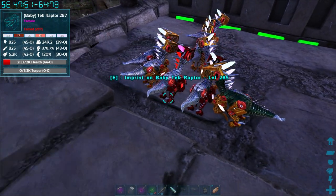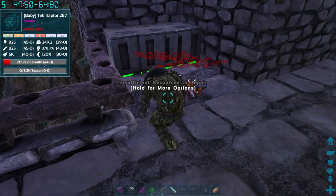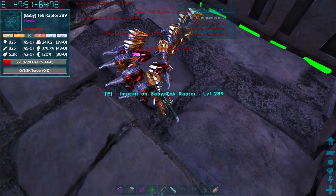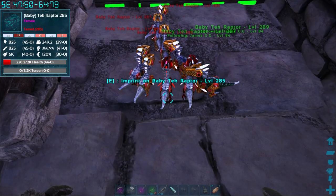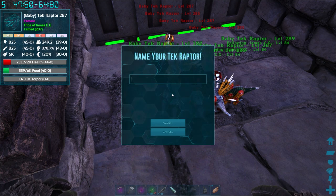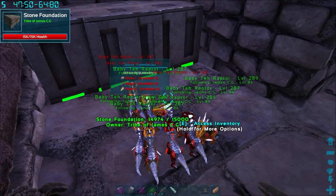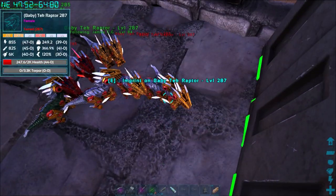We've got a 289 here — it's a food mutation, so no good. It's not always the case that there's a colour change, so I'm looking for anything that's a 289 — two levels higher than the male. It doesn't appear we've got anything here, but doing it this way gives us nine extra chances — that's why we breed in this way. The advantage of having a tek creature is all of the resources you end up getting back. Now that the breeding section is set to go, I can run over there, turn the Argents on, turn the Raptors on, and it won't take long before we've got a really good set of caving creatures.